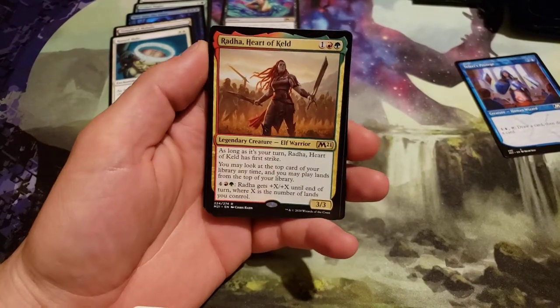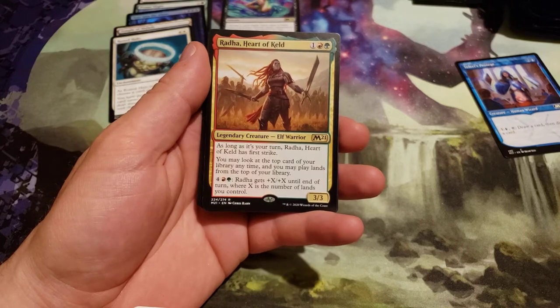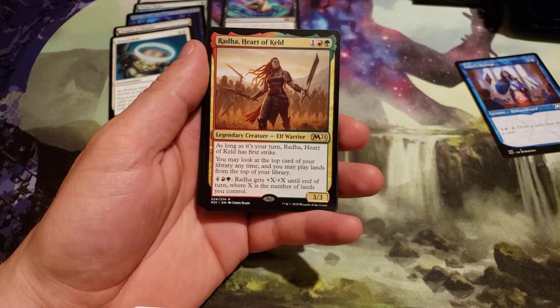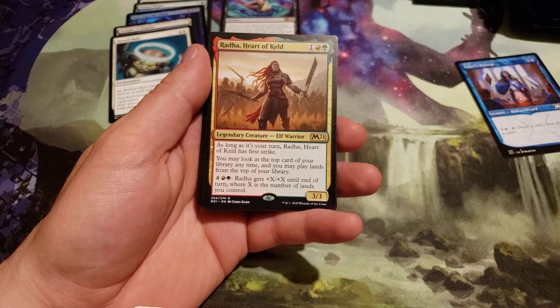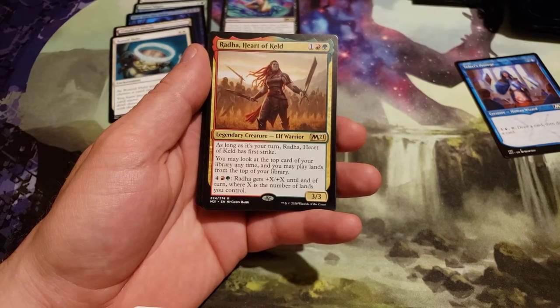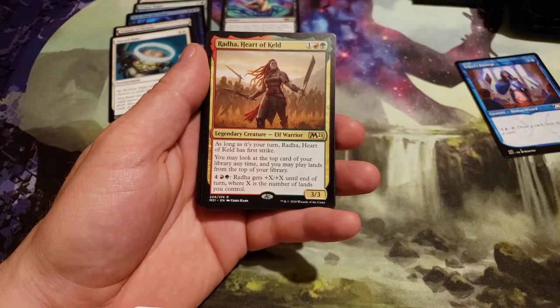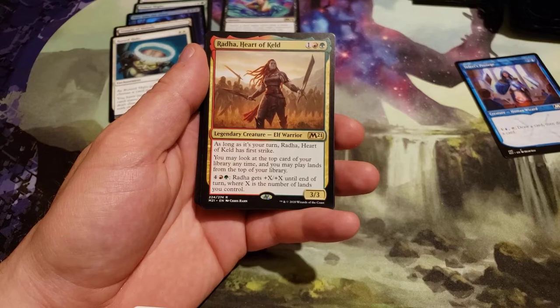Radha, Heart of Keld costs 3, 1 generic red and a green. As long as it's your turn, Radha has first strike. You may look at the top card of your library any time and play lands from the top of your library. Pay 6 — 1 generic red and green — Radha gets plus X, plus X until end of turn, where X is the number of lands you control.